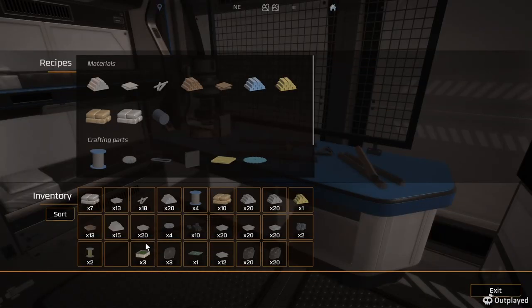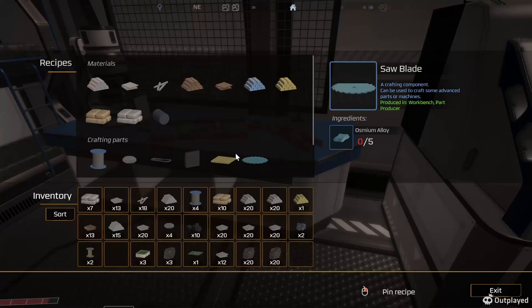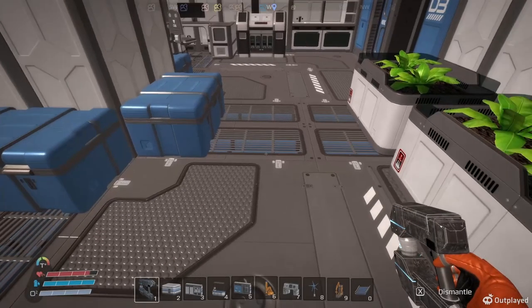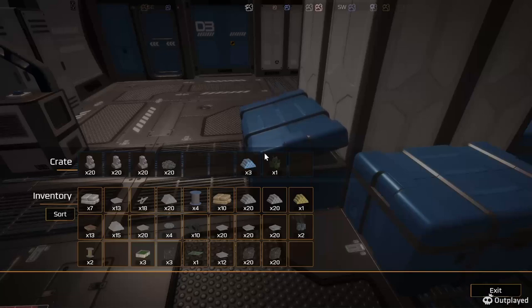Other things that we need: we got some food, we need oxygen. So let's take a look — oxygen. I need quartz. I've got quartz, I've got lots of quartz.